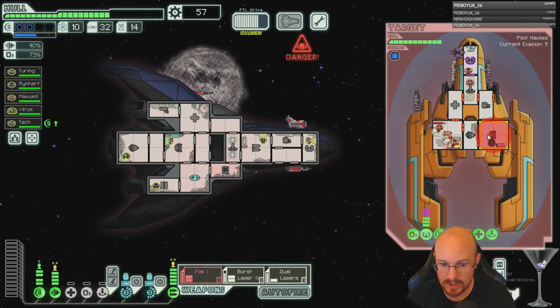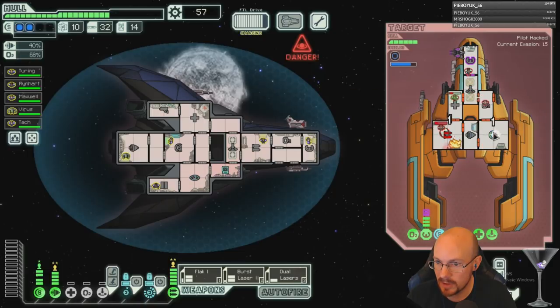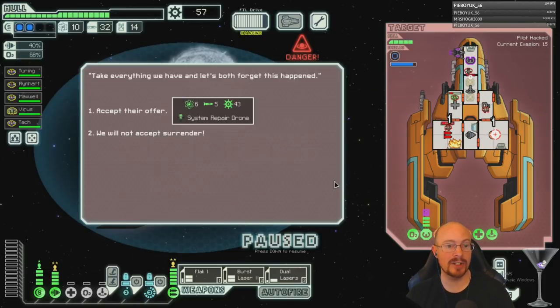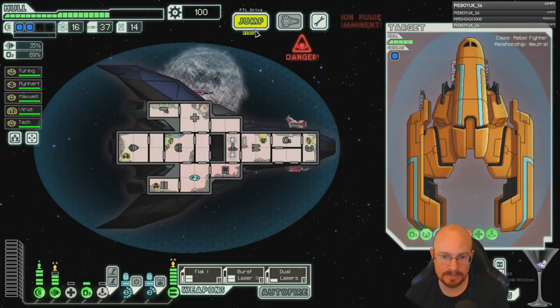Pulsar is good because Zoltan Shield protects you from the first Pulsar shot. Oh, that's a good deal — six fuel, repair drone, 43 scrap. Holy crap, that guy knows how to deal.